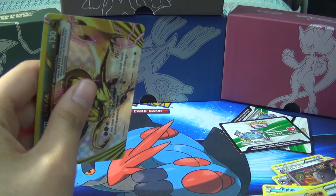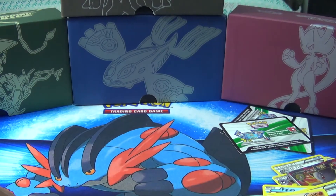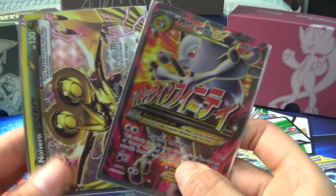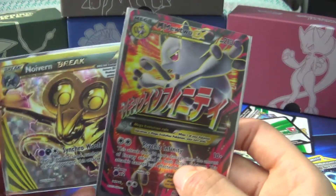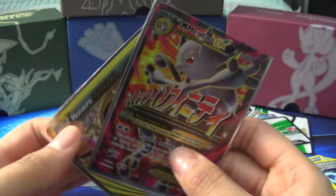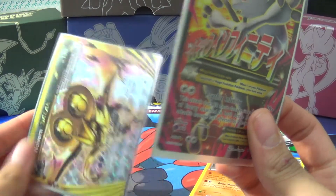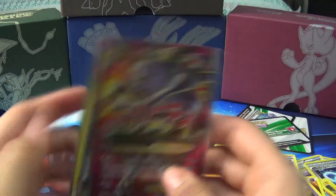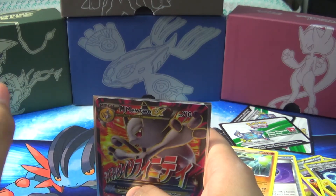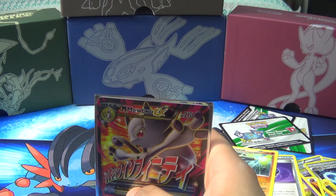Alright guys, this was an awesome pull as well, just like my last one. I got a Mega Mewtwo EX and a Noivern Break. This is awesome. If you guys didn't watch my last video, definitely go check it out, because the same exact thing happened — I got a Mega Mewtwo EX and a Break card. Thank you guys so much for watching. I hope you liked my video, and I will be back with another Pokemon video. Hopefully it's just as lucky as this one.